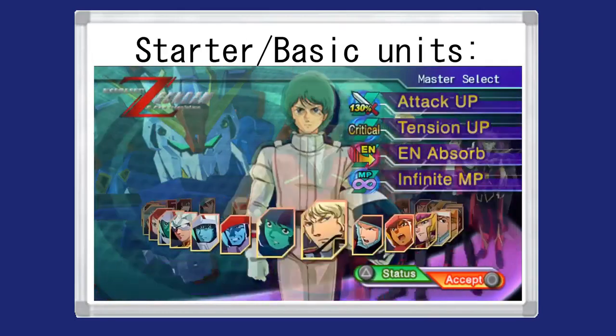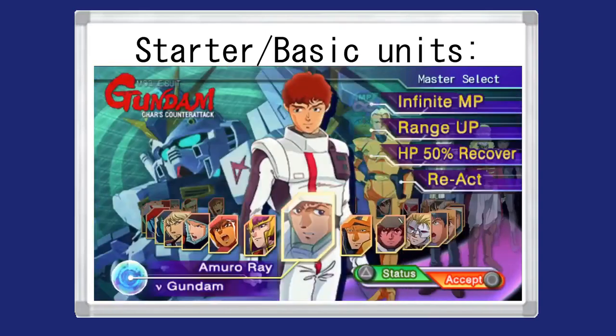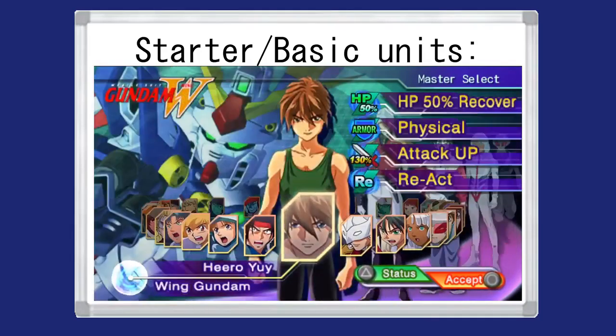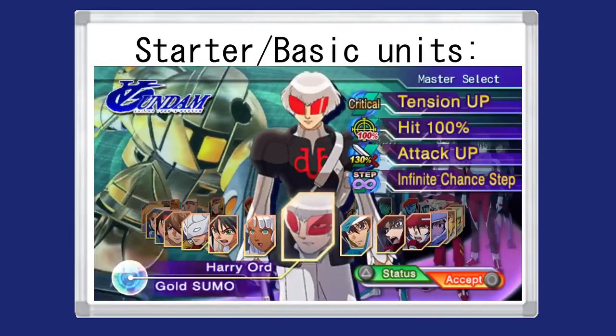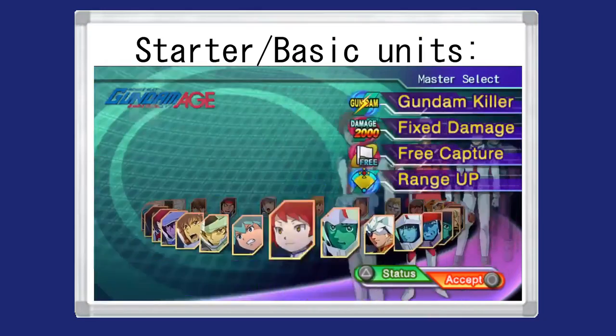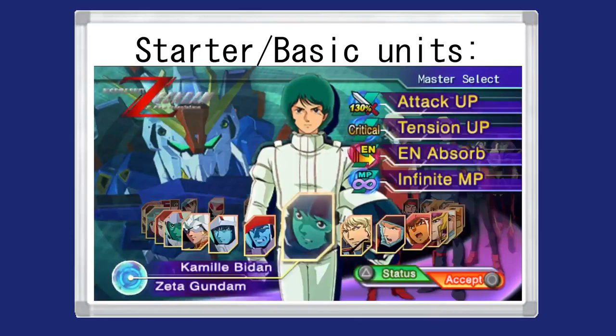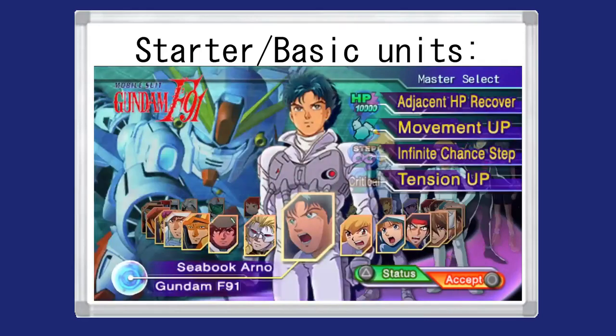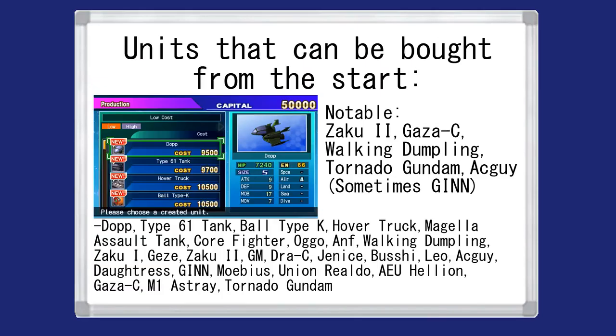Another notable feature is the starter unit, which you get for free after beating the intro mission. You can pick from various mobile suits piloted by the protagonists and antagonists of multiple Gundam series. Notable picks include Zeta, Double Zeta, Victory, Wing, Union Flag Custom, and the Impulse Gundam if you want a head start with the Quadruped plus Transformable Unit strategy. There's also Mark II, Hyakushiki, and Nu Gundam if you want to take the slower design route. Among purchasable units from the start, the only ones useful for these runs are Walking Dumpling, Gaza C, Egg Guy, and Zaku 2 — sometimes also Jhin and Tornado Gundam for certain alternate routes.